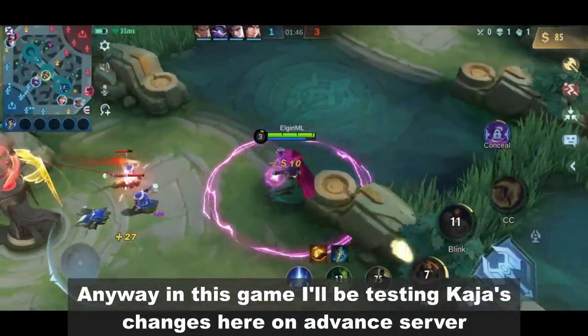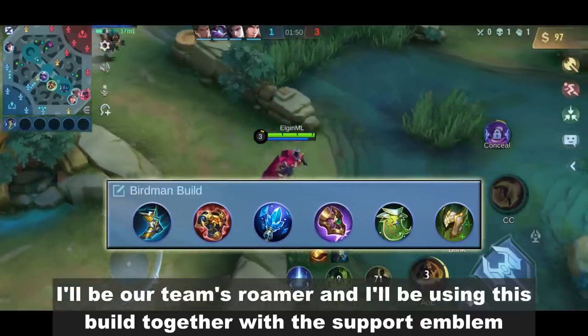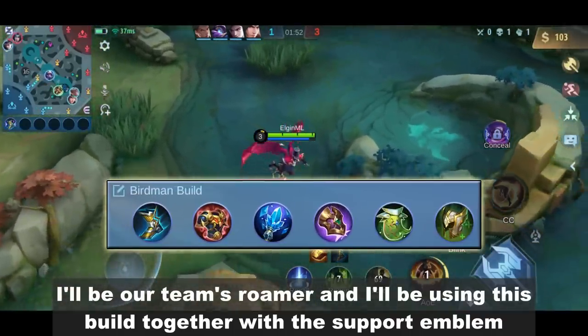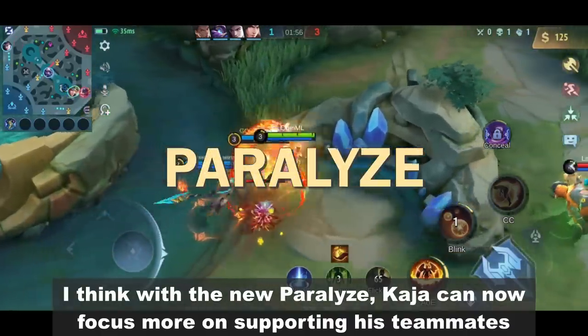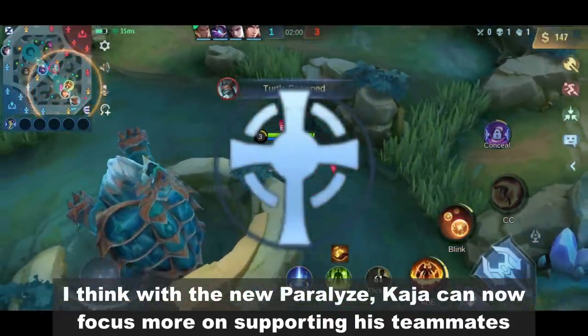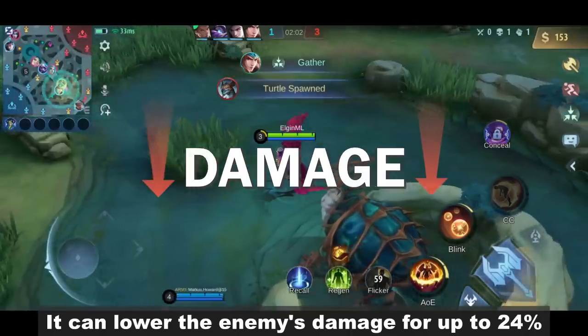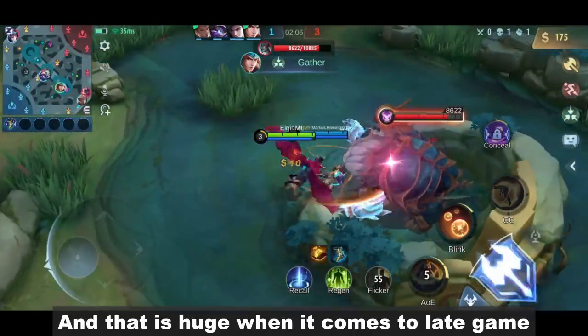Anyway, in this game I'll be testing Kaja's changes here on Advanced Server. I'll be our team's roamer and I'll be using this build together with the support emblem. I think with the new Paralyze, Kaja can now focus more on supporting his teammates.